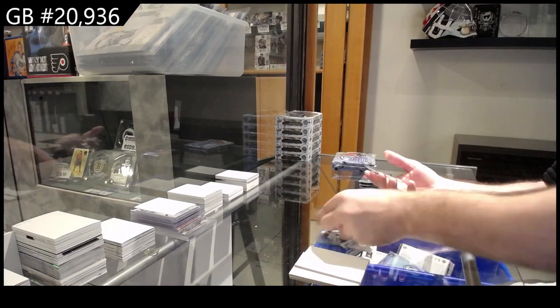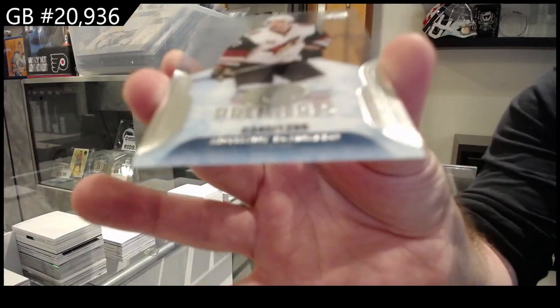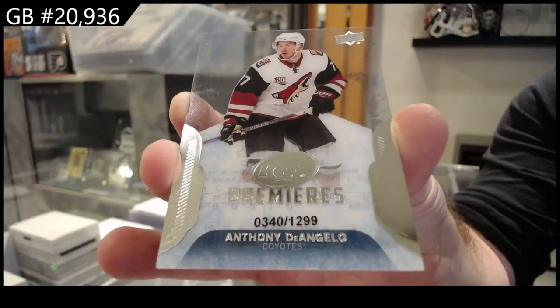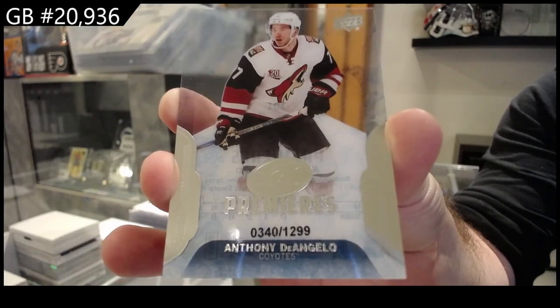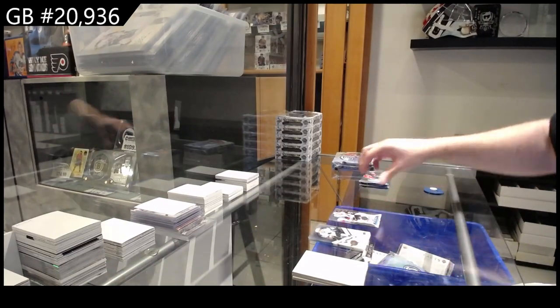We've got a 1299 rookie of D'Angelo for the Coyotes. I used to love this stuff, by the way. I love the clear rookies and the big potentials.